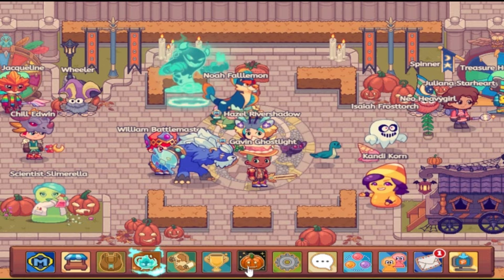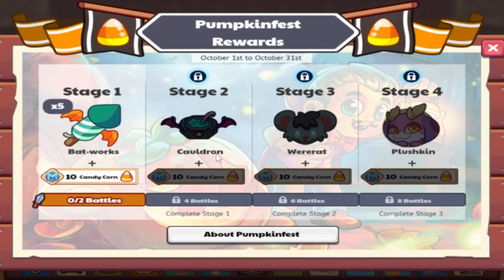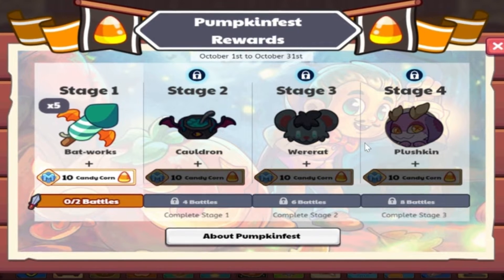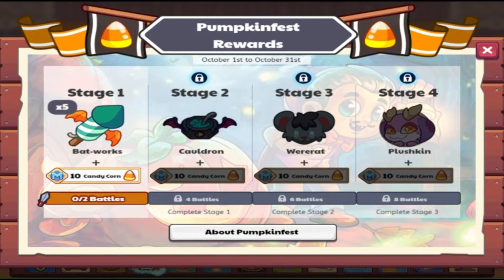So first let's go to the Pumpkinfest rewards. For stage 1 we have the Batworth, stage 2 Cauldron, stage 3 Were-Rat, and stage 4 the new pet Plushkin. Basically your basic rewards.